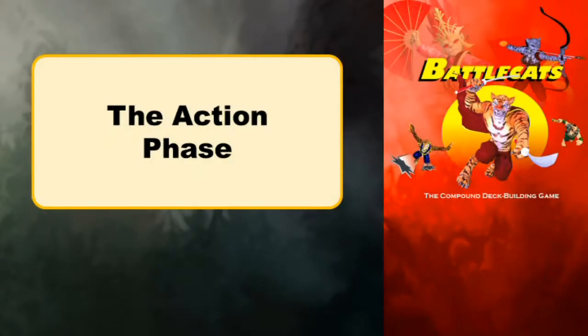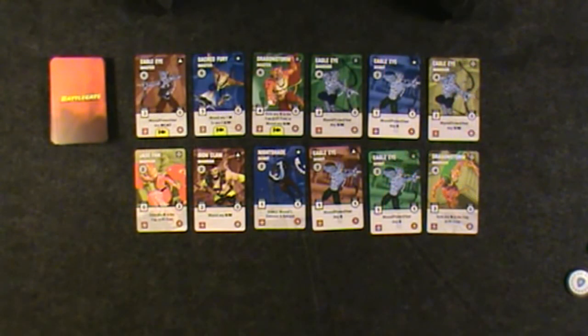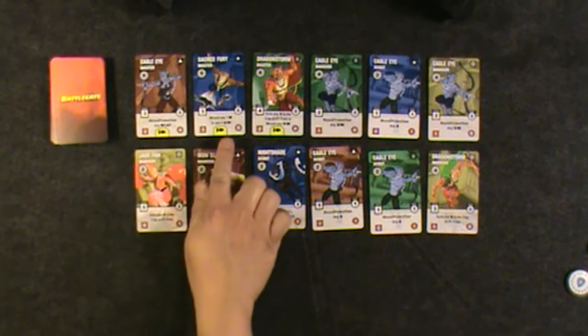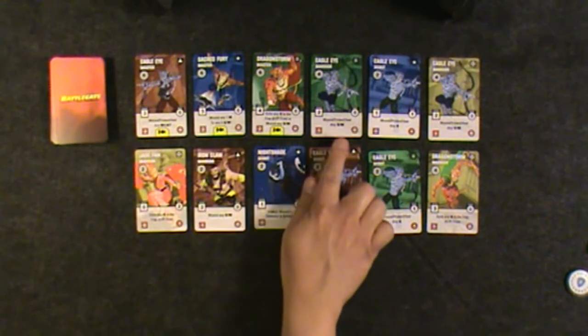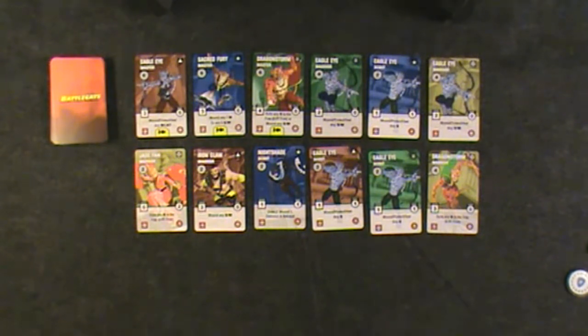In the action phase, players take the actions on the cards in the order they were dealt. In this case, red goes first, then blue, then green goes twice, and so on until the last card in the fray.